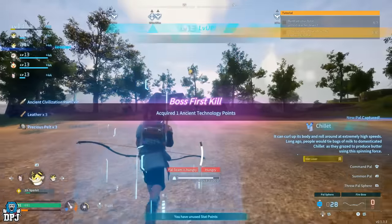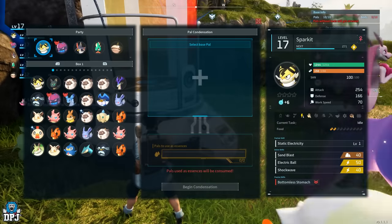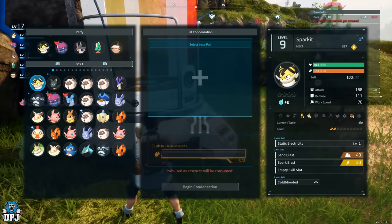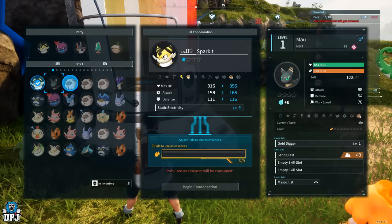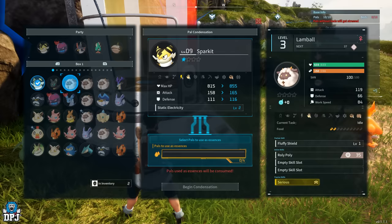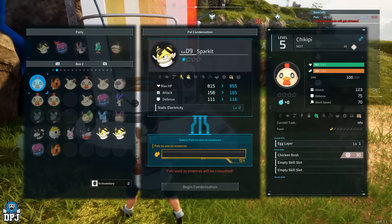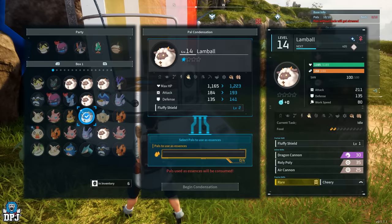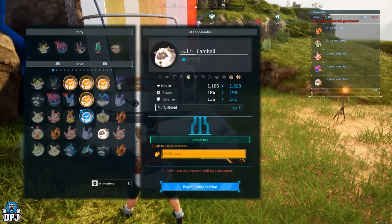Once you have the Pal Essence Condenser unlocked, place it down at your base. You will need four spare copies of the same pal you want to upgrade — so if you have a Sparky and want to make it stronger, you need to sacrifice four other Sparkies to use their essence to power up your main Sparky. You can preview the stat increases before you sacrifice the others. The upgrades aren't massive, but you can do it multiple times, giving you a reason to go out and tame more of the same pal.